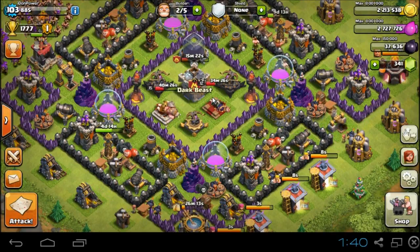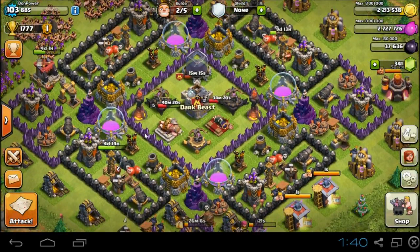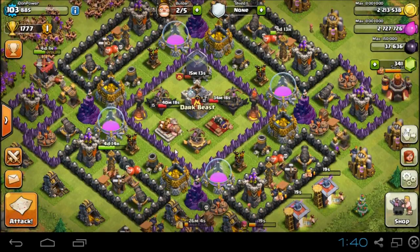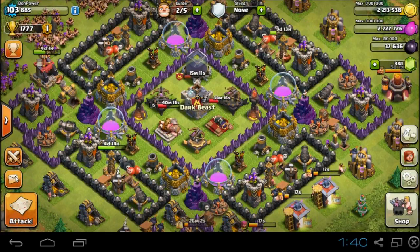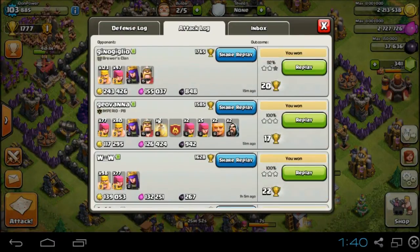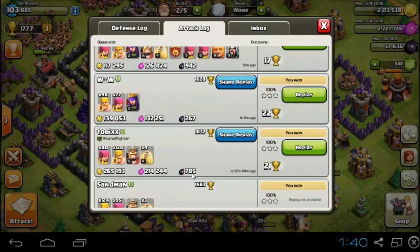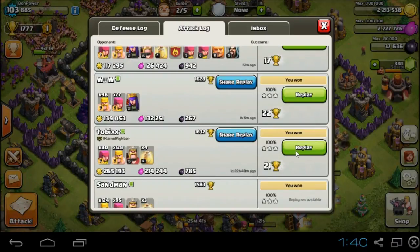I'm going to show you a couple of my raids now. Check this out — the first one: 265,000 gold by 214,785 elixir. I cleared him out, three stars, 100%.